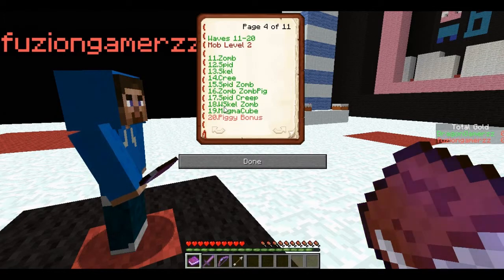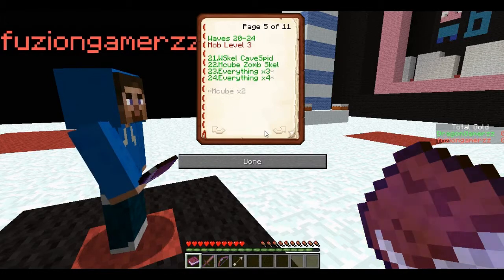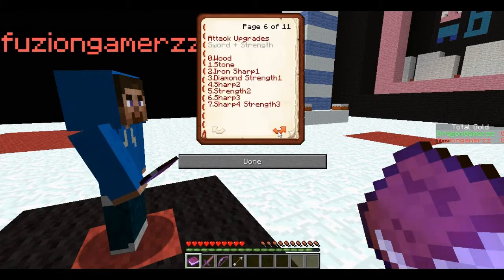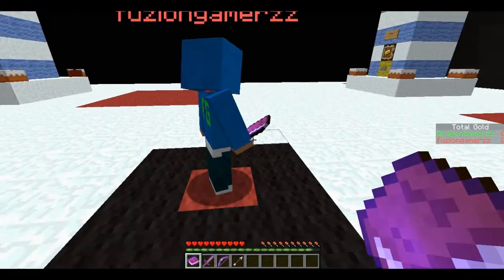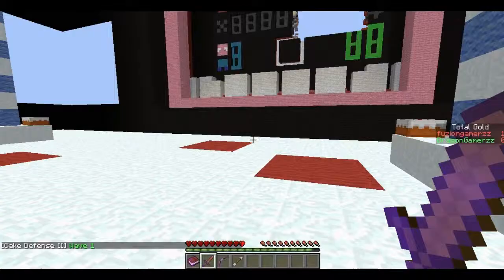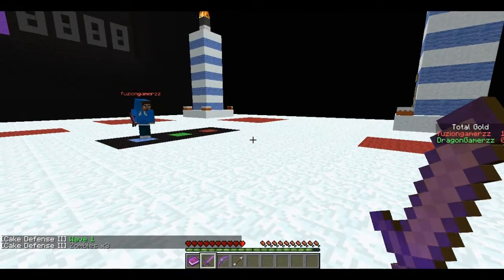Level two is basically the same layout, just level two, which take more hits. But by then we'll have upgraded armour and stuff. Mob waves 20 to 24 - is that like when it ends then? Yeah, I think 24 is - you get everything times four and Magma Cubes times two. That's going to be mental. Or mob level three. We're going to die by then. So let's just get straight in here guys. Let's kill some zombos.